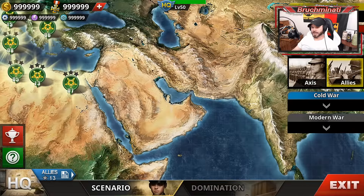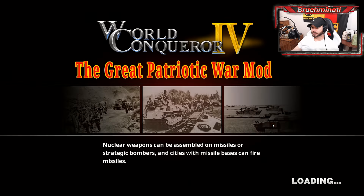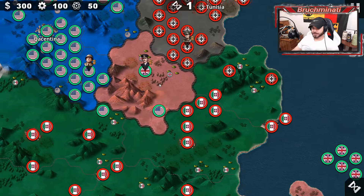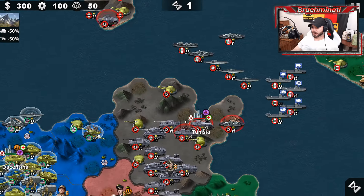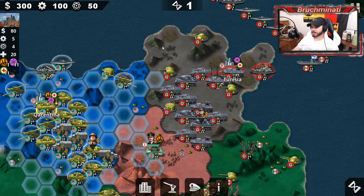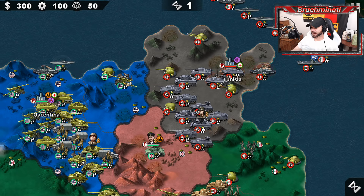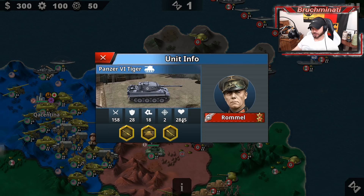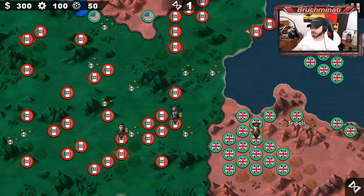Battle of Tunisia — Allies Pacific 14. We've got the US here and a pretty large battlefield. Crap city. They've got Rommel on a tier 5 with 3,000 health. We've got a pretty decent force though, plus the British come in from the south.